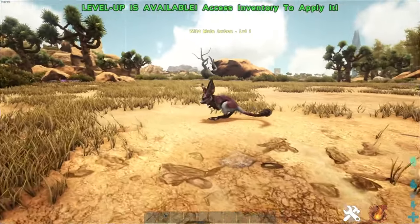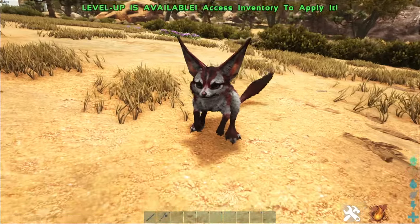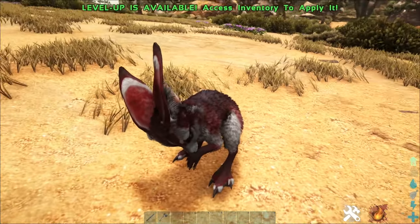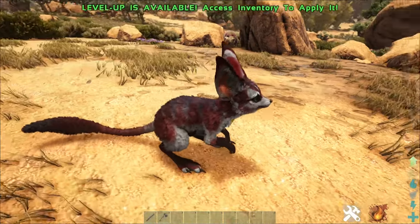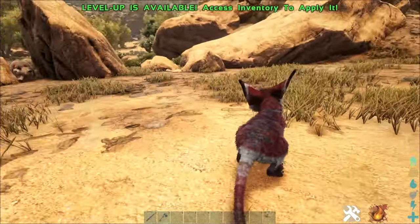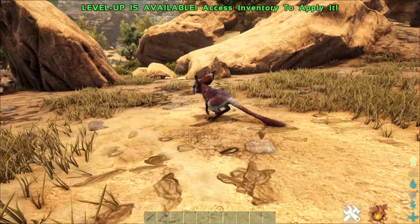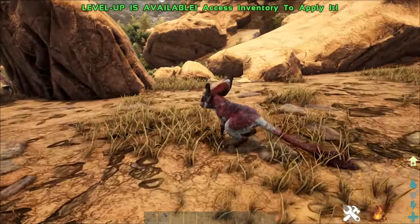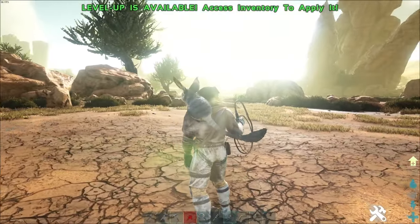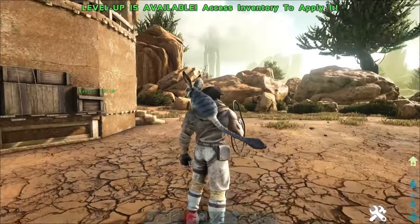For starters, I would focus on taming a Jerboa right off the bat as soon as you possibly can. These little guys will ride on your shoulder and can carry a ton of weight when loaded into their inventory, just like other shoulder mounts — basically like a little portable pack mule. But even more importantly, they will actually warn you about incoming weather events with unique sounds and animations.